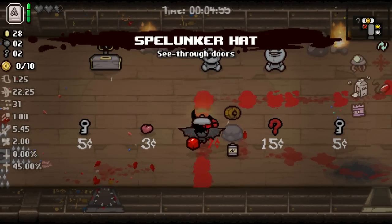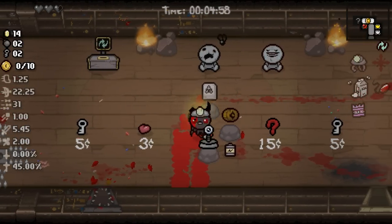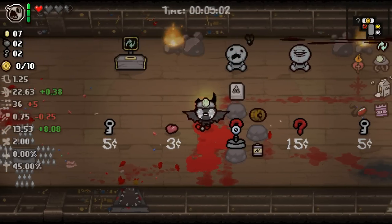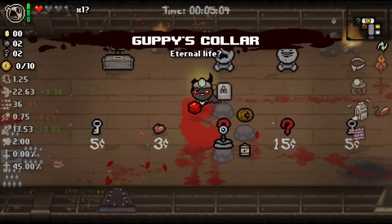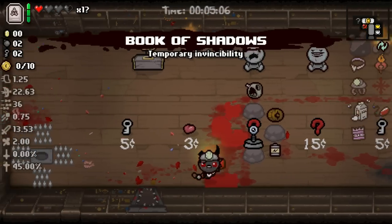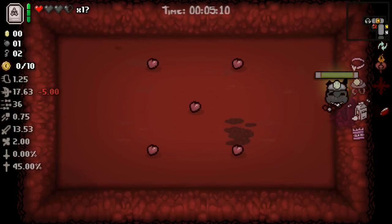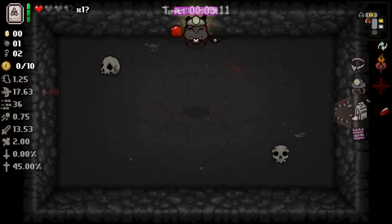Spelunker's Head. Sprinkler — fun item. Potato Peeler's a little better here. Sacred Heart? Sacred Heart! Guppy's Collar? Dude, this was like a 10 out of 10 area already. That's absurd. We've actually completely changed the tone of this run right now.